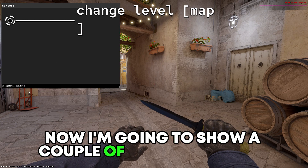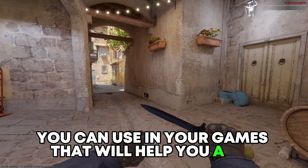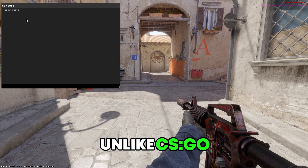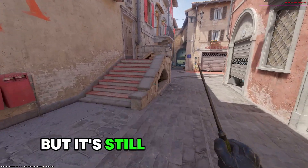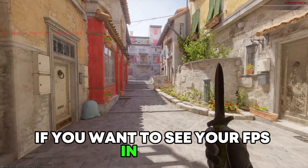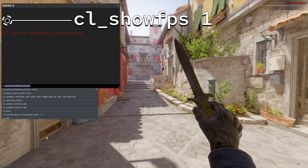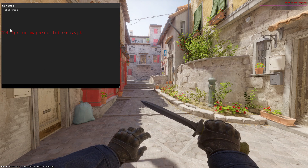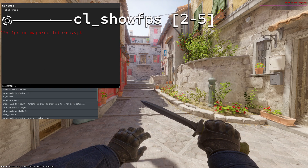Now I'm going to show you a couple of commands that you can use in your games that will help you a lot. CL_netgraph 1 displays latency info. Unlike CSGO, this one's a bit limited, but it's still doing the job. If you want to see your FPS in-game, use the command CL_showfps 1. It shows a live FPS count, and variations include showfps 2 to 5 for more details.